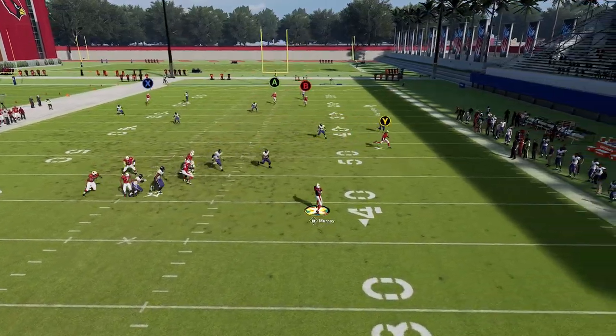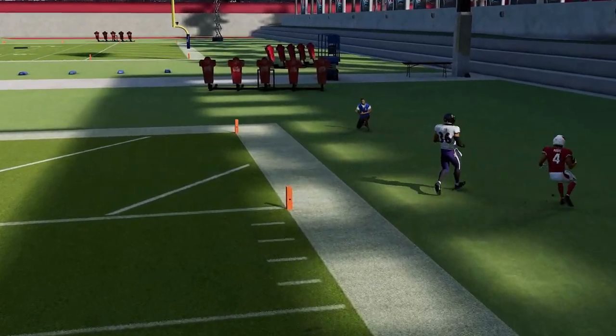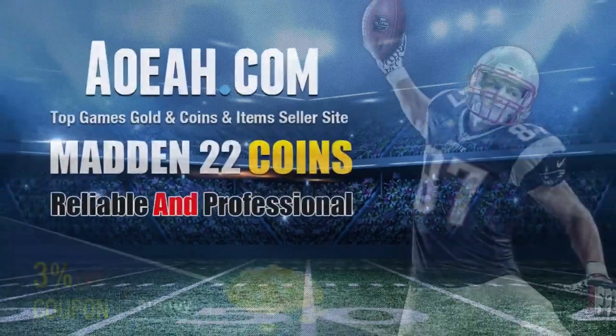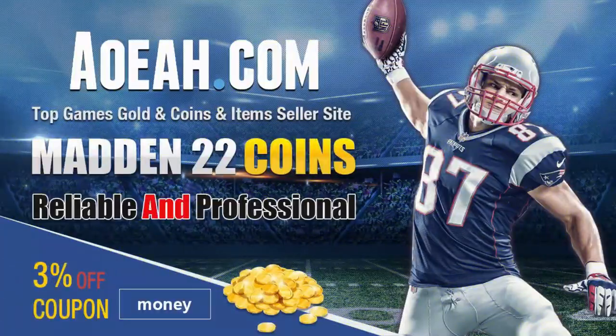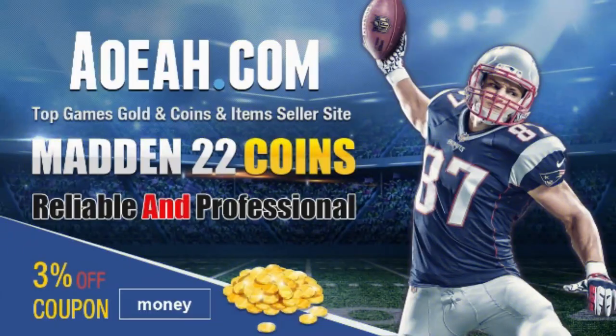I don't really care what defense I'm looking at here. Looks like we have a cover two. The A route probably would have been open as well, but you can see this route is getting open at 40 to 45 yards. There is no zone drop that you can set to 40 yards, which is one of the reasons this is one of the glitchiest routes in the game. For the cheapest, fastest, most reliable Mut coins in the market, check out my coin sponsors at aoeah.com and use discount code 'money' for three percent off, link in the description.